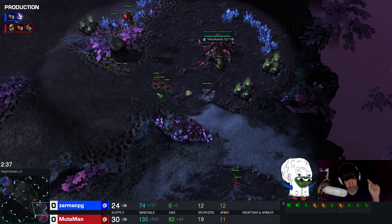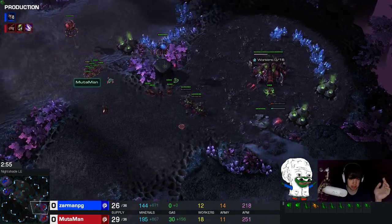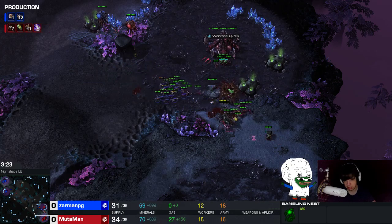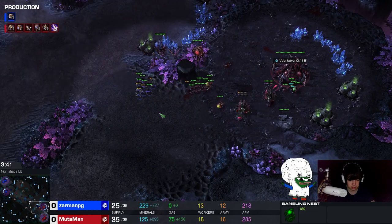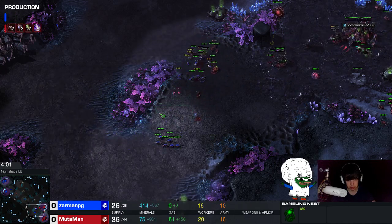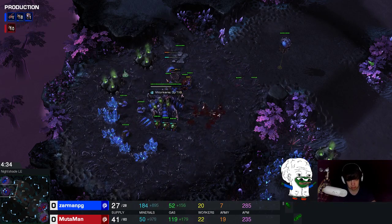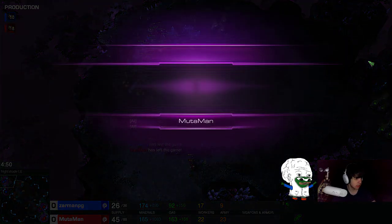Then I saw the early lings, and as soon as you see the lings you know. He expanded and already has lings at my natural — the only thing it can be is this stupid ling flood. I immediately built a spine crawler and went for a baneling nest before pool this time, up on scouting. He was able to cancel my spine crawler, but because I went for super fast banelings there's no way for him to hold at all. Even without speed lings I'm able to easily push him back. Queens go for the overlord snipe. Have to be careful not to trade badly with my banelings. Once we have about equal lings, I give my lings a final transfusion. He doesn't immediately gg out, so I ling flood across the map, kill his queen, kill his lings, kill his spines, roll in four banelings, and we win the game.